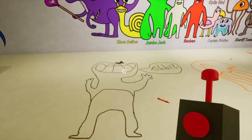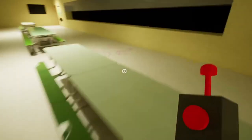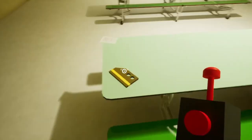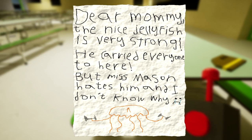We've got stickers of Jumbo Josh, Slow Seline with her balls, Banban singing, Stinger Flint all happy, Sheriff Toaster with a big smile, and one lonely sad face — he looks very lonely and miserable. A happy Opila Bird too, though it didn't look happy when it was chasing me. There's a note: 'Dear Mommy, the nice jellyfish is very strong, he carried everyone here, but Miss Mason hates him and I don't know why.' Stinger Flint is working out — weird to see a jellyfish working out. We got a yellow key card!